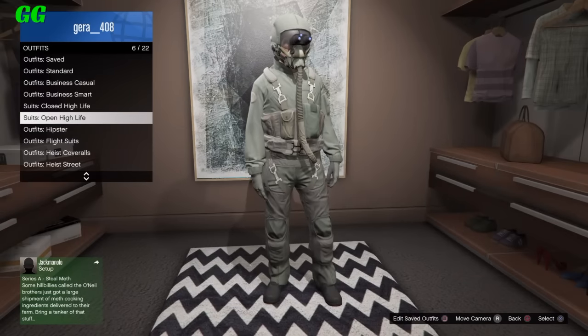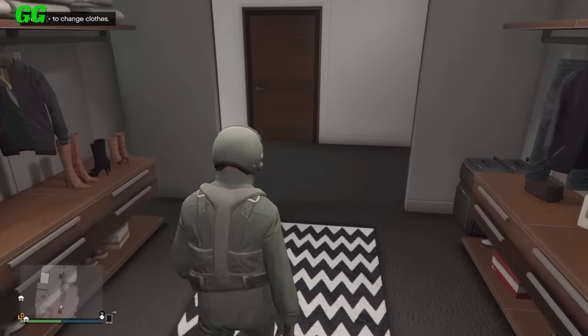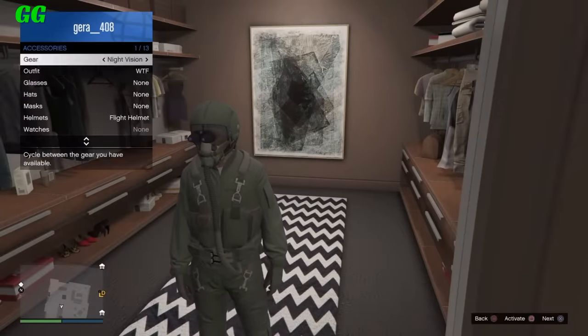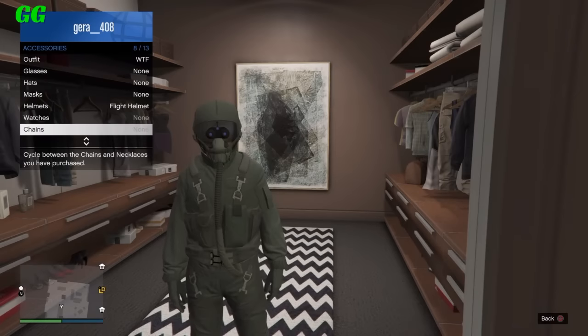The first step is to select any of these two fly suits — it does not matter which one. After you've selected one, open the interaction menu, go over to Extra Stories, and then go over to Earrings.